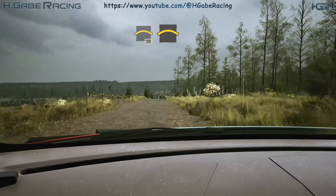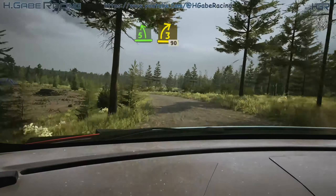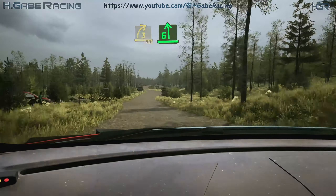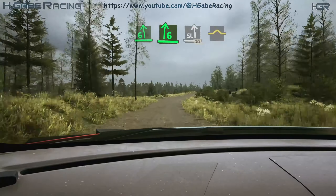Into bump and 5 left and 3 right short. 90, cards. 90, 6 left into 6 right and 6 left and slight left over crest. 30, bumps.